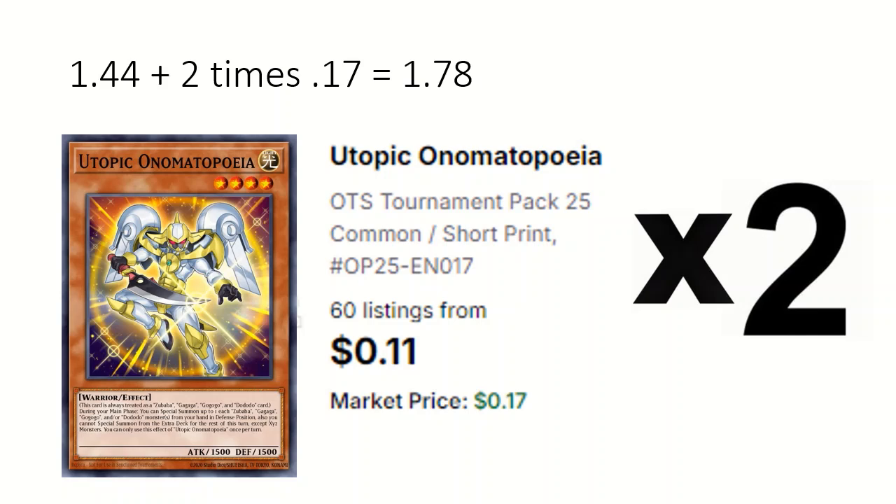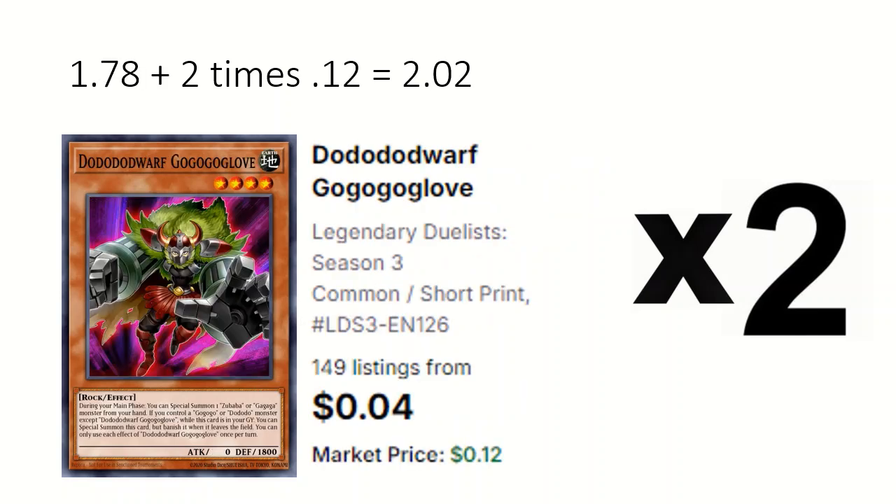2 Utopic Onomat: counts as all four groups and can special summon one of each of the groups from hand. 2 Dodo Dwarf Gogo Glove: can special a Zubaba or Gaga from hand, and if you control a Gogo or Dodo this can be special summoned from grave.